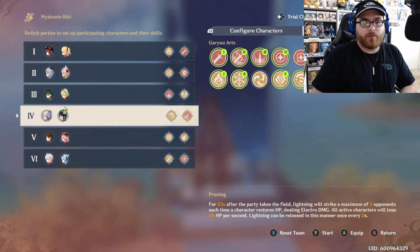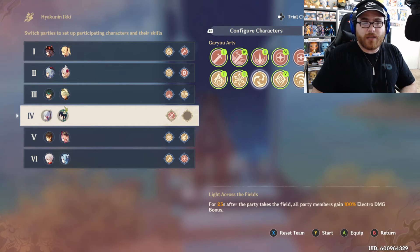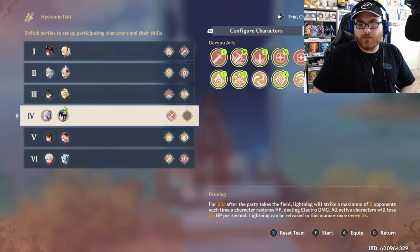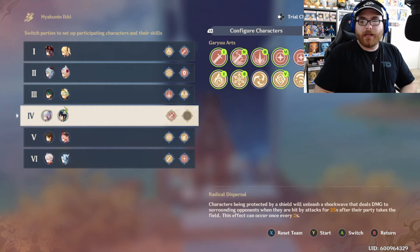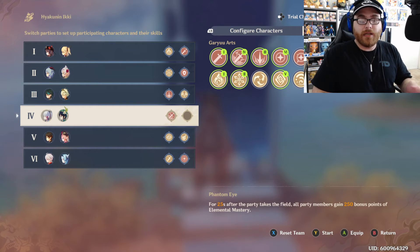If I had to swap one skill, I'd consider the 30% cooldown decrease plus 150% elemental burst damage increase, or 250 bonus elemental mastery, or 100 attack. Honestly it probably would have been between Phantom Eye and Celebrations Beyond Count — I'd probably go with elemental mastery to give the team a little more synergy so it would have worked out perfectly.